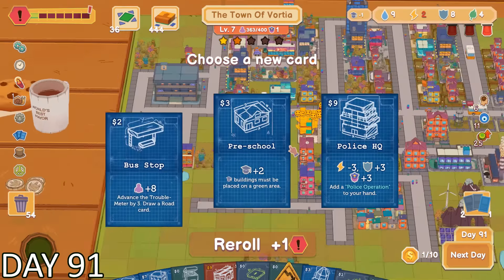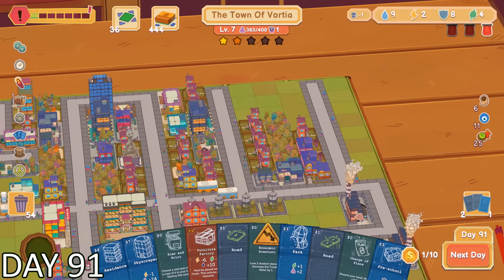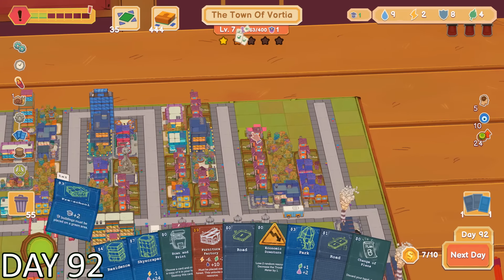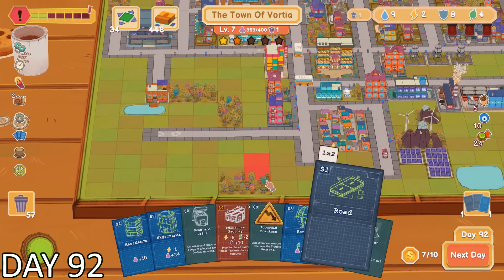We were now super low on power — 2 to be exact. It also looked like the red alert alarm went on, and I don't know why. This makes absolutely zero sense — I didn't do anything wrong. That was, until I noticed our education was at minus one. Thank god I had a preschool construction blueprint just sitting around. This solved our education problem, at least temporarily.